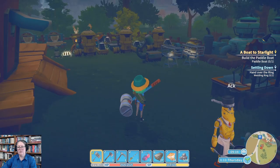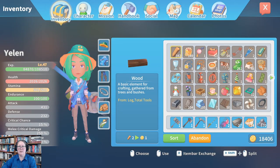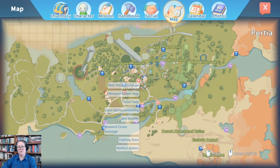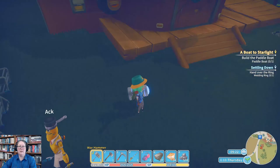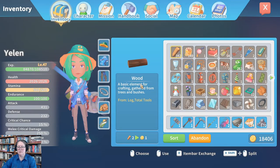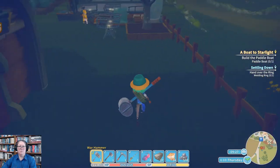I've completely lost the plot — I'm building a paddle boat, I knew that. What else am I doing? Let's check the map. Oaks still desires mushroom stew and Carol still desires salad, and I still haven't planted my plants, so let's check that out.